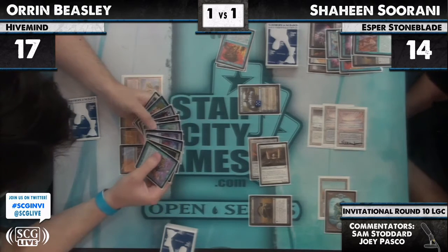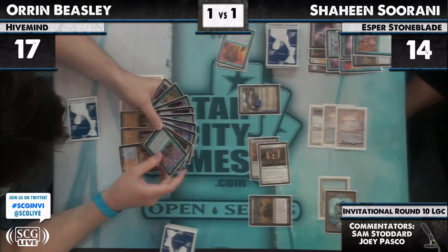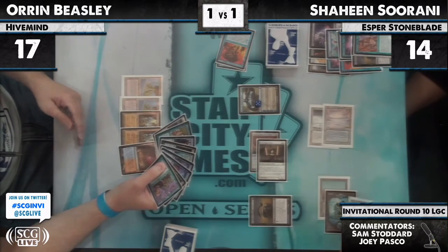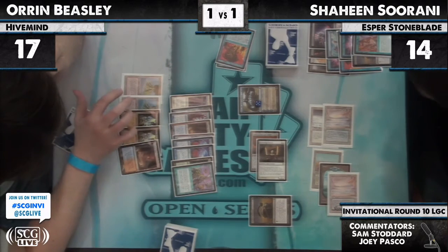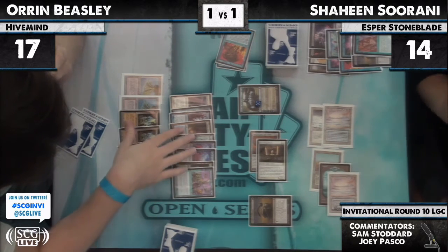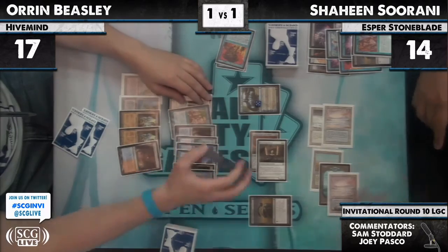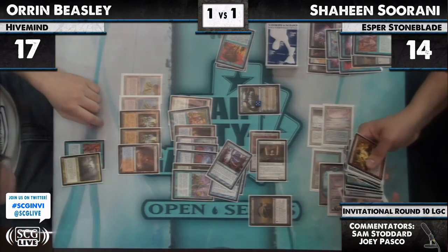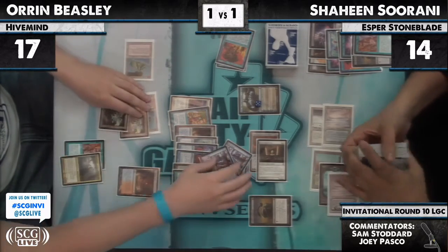We'll have to see what Shaheen is targeting — this is very relevant. Shaheen paying the mana for the Surgical Extraction. With Oren drawing the Intuition, I think he still has three Show and Tells left, so he can't Intuition for Show and Tells. He can go for Hivemind, but he'd have to both draw that and a Pact. So what is he going for here? I think Oren's trying to suggest the blue packs, but he goes for Hivemind. And he shows his hand is Intuition and Progenitus — so he'll be able to do both: Intuition for Show and Tells, play Progenitus.